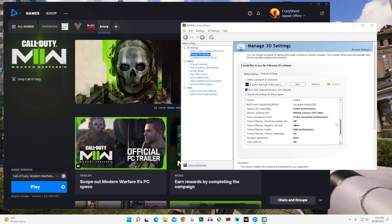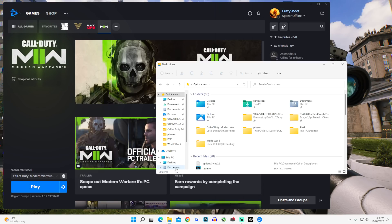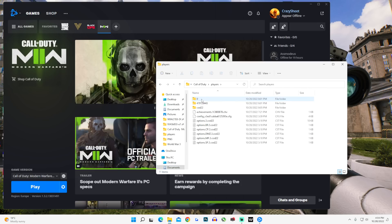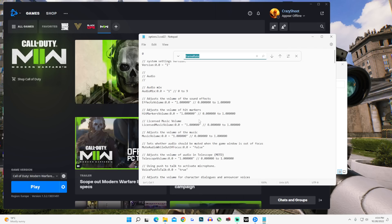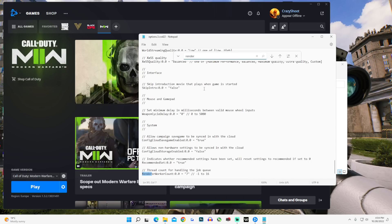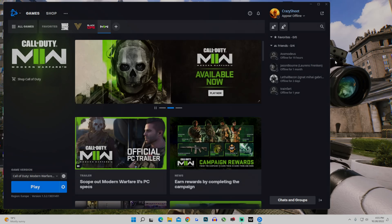Now before going to in-game settings, there's another thing to do that is pretty huge when it comes to performance. All you have to do is go to your documents, open Call of Duty, then go to players and open settings.3. Here you want to scroll down until you find the render worker count and set it to half of how many cores your CPU has. So mine has 8, so I'll set mine to 4, and in case you have 6, you'll want to set this to 3. And after doing that, set the video memory scale to 0.9 — those two things will have a pretty big impact on performance and reduce most of the stutters.